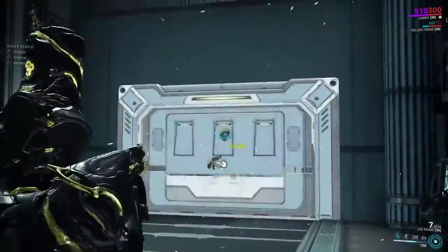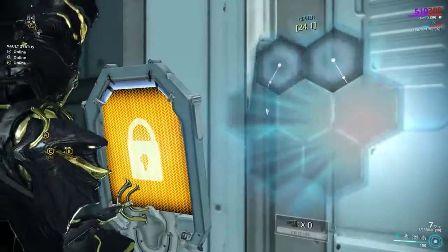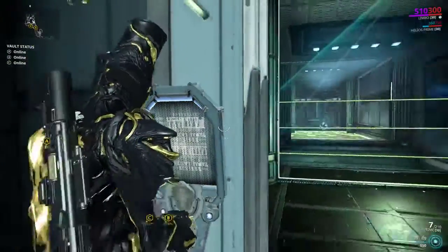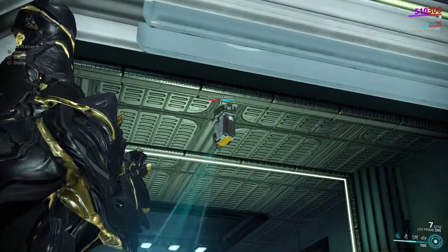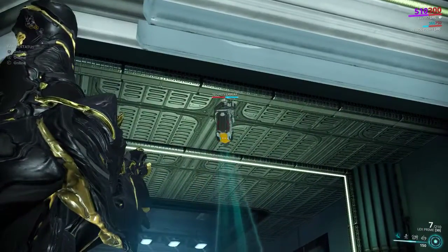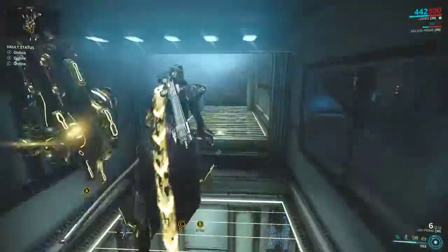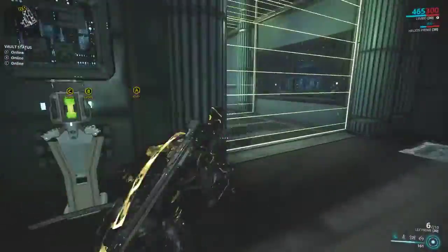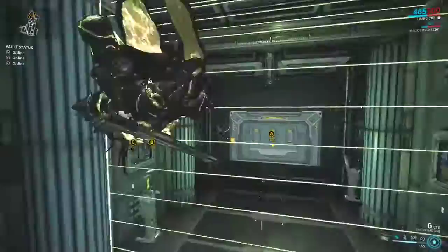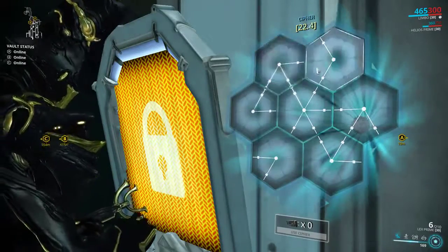We can jump out and take him down. From the sounds of it this is a strictly sensor room. The easiest way to get through these: your biggest threats are going to be the security cameras because they are optical and they will detect you. Take those out, then jump into Limbo and you can just walk through all the detection lasers.